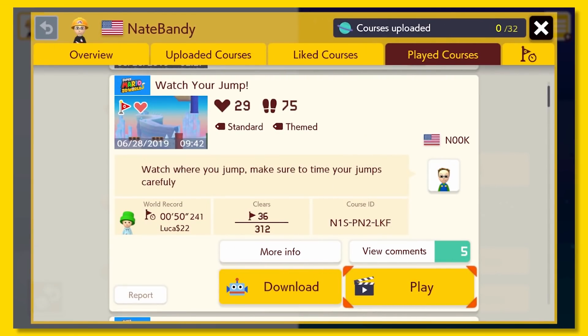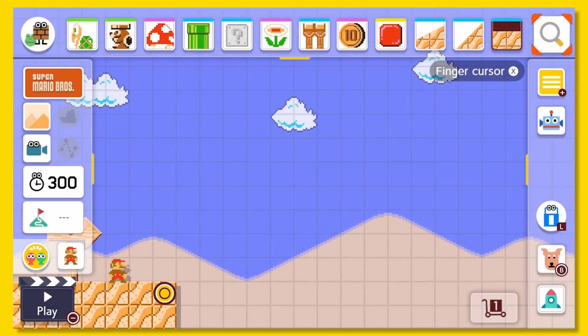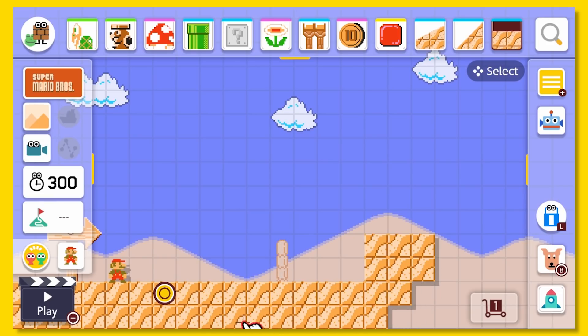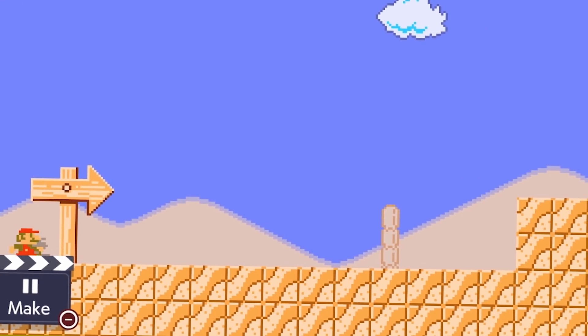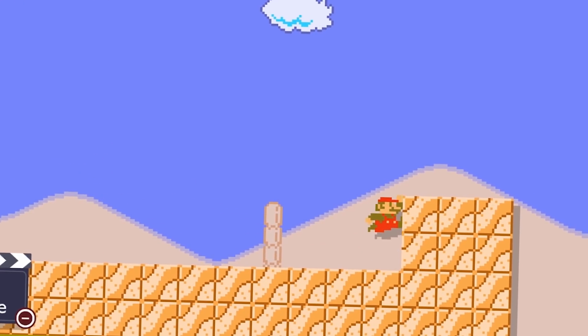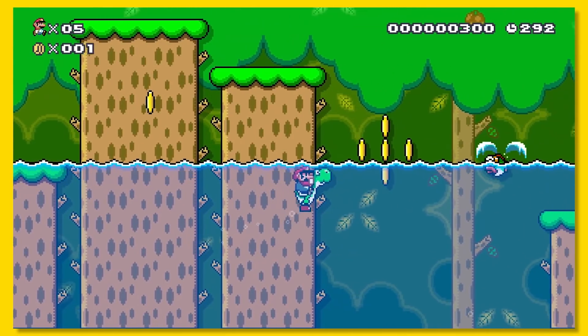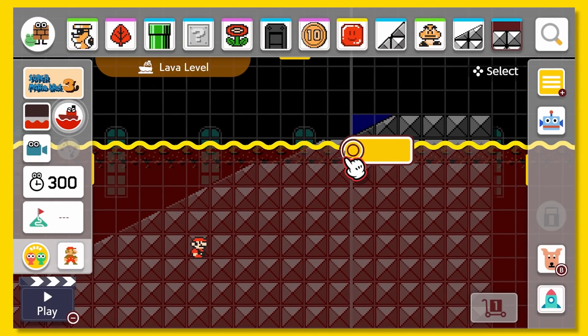While there's still a pesky course ID, at least it's only 9 characters long instead of the dreaded 16. Some of the older Mario games got new course themes and some wonderful new music. Instead of just plain old water levels, you can now adjust when the waves come in as well as the speed of them, and the same goes for the lava and poison.